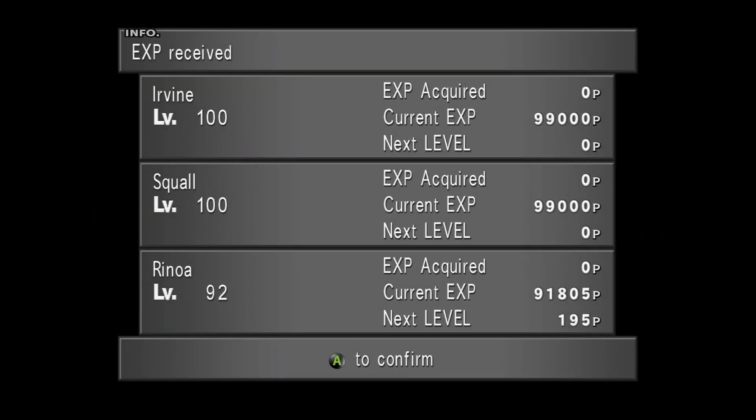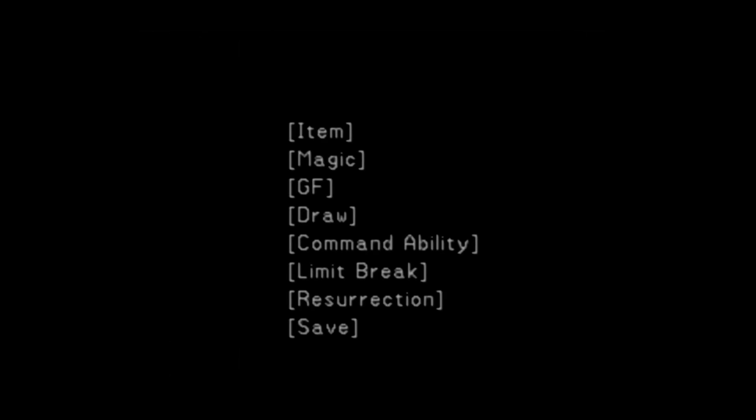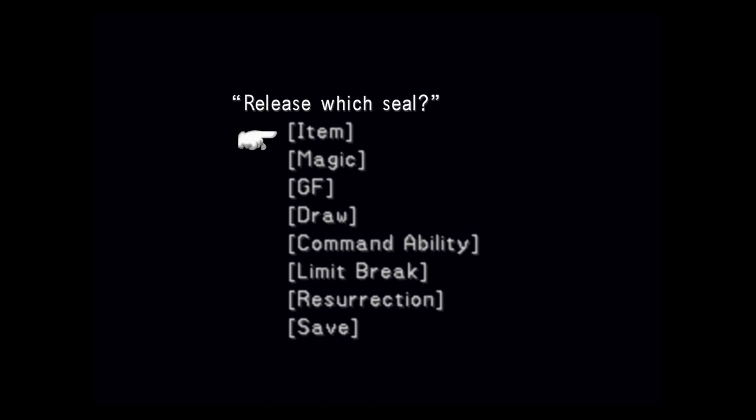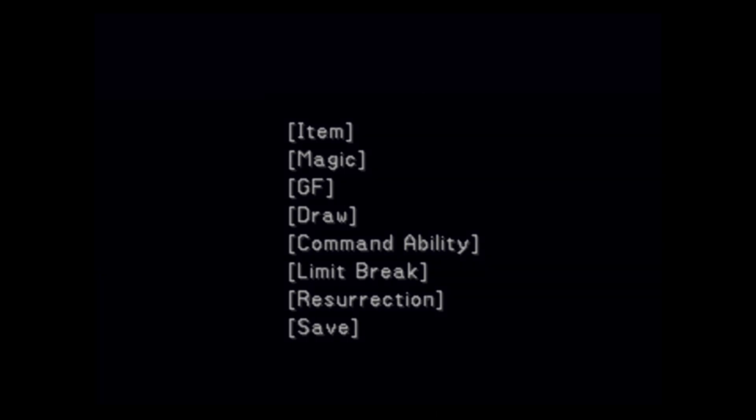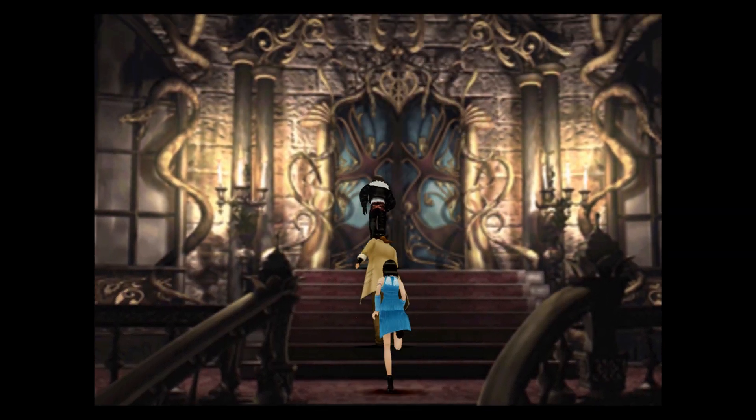Zero experience beating this guy because I have all these mini bosses — but that doesn't matter too much. What I went for first here was Limit Break, just for the off chance my health drops low enough to use it. For the next boss we're going to head up through these doors at the back.